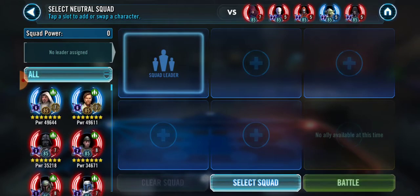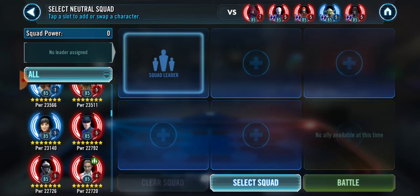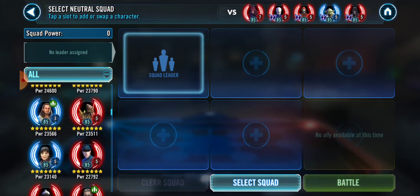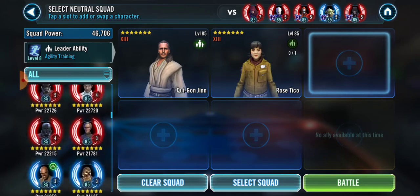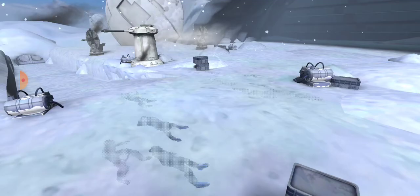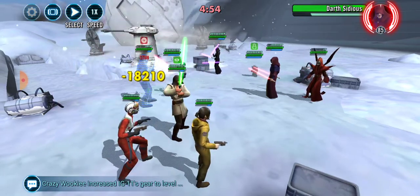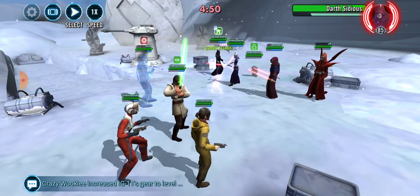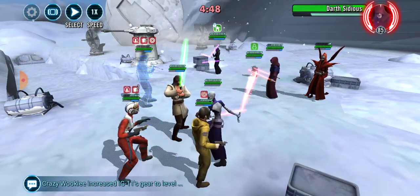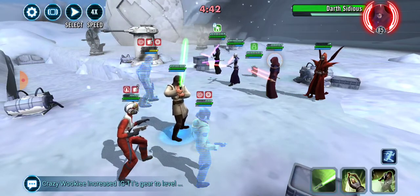I'll show you — I'll go into this fight and they will have turn meter. So when I go into this fight, I'll try to put it on 1x as fast as I can. See, they all have turn meter — they didn't start with zero. They all have turn meter from when the match ended last, and now they all get to go no matter what my speed is, because they basically had the advantage.